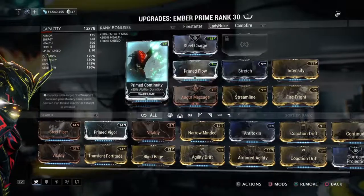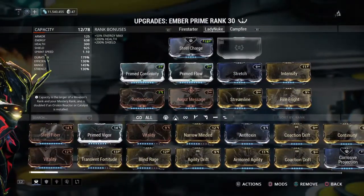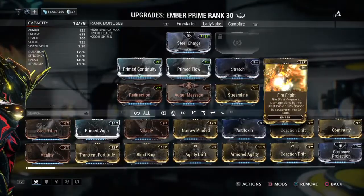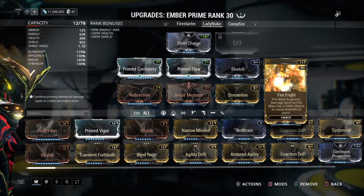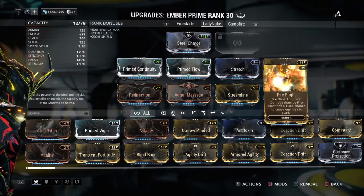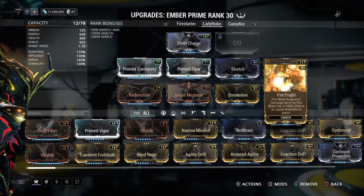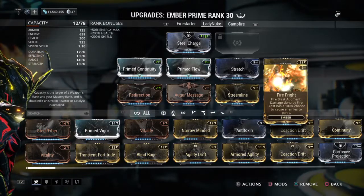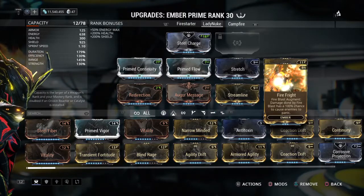I'm using this build. This is not a World on Fire build. It's actually just a basic build that I decided — I wanted to try out Fire Fright, where when I use Fire Blast, enemies who are caught by Fire Blast basically panic. They go in flames and they panic, running around all over the place — or actually just staying in one spot going, 'Oh, I'm in flames! Oh no!' It actually works pretty nicely.